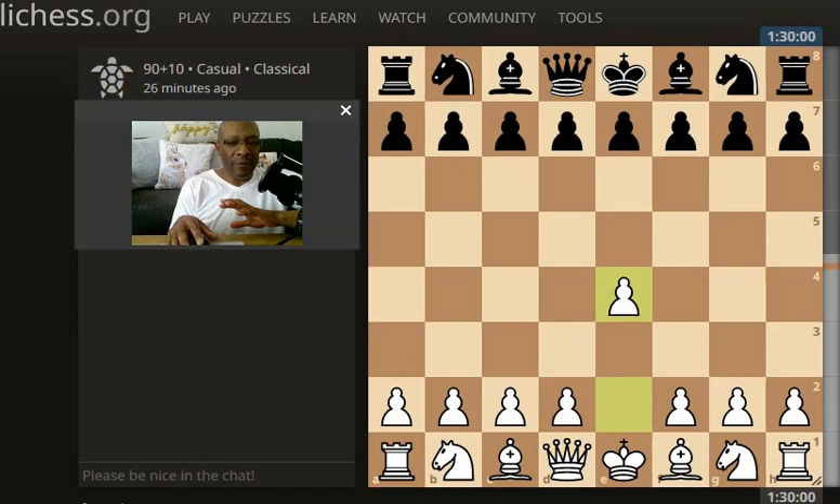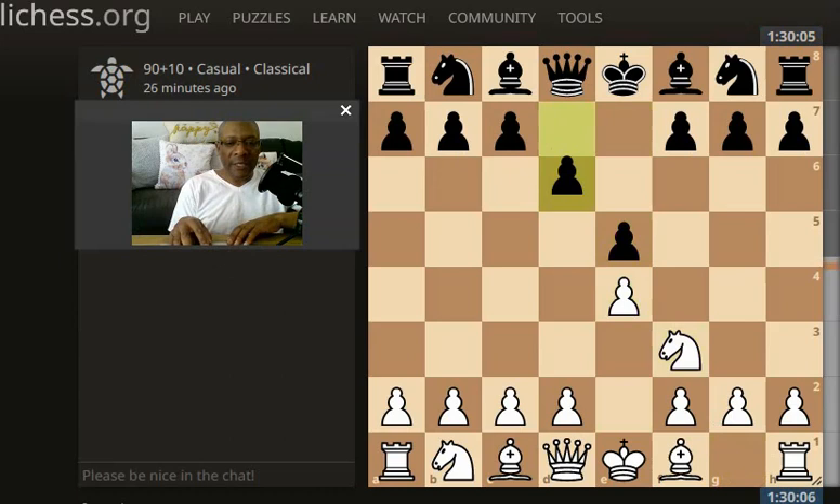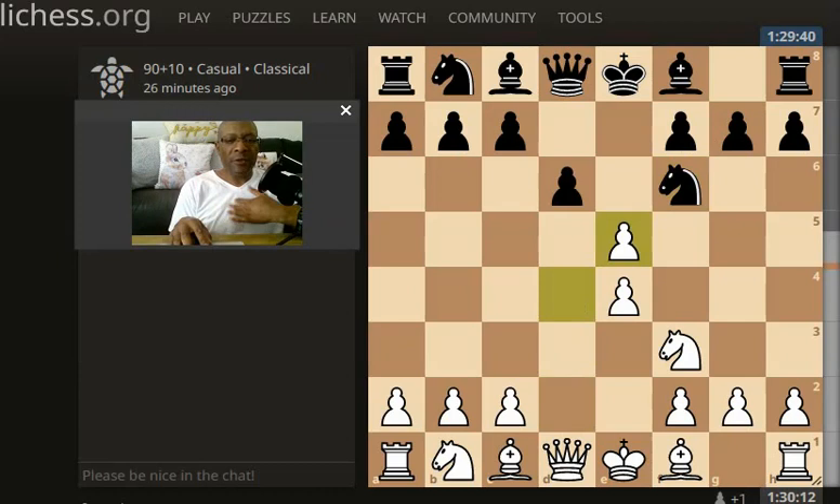They pushed forward blocking the pawn, we developed the knight and attacked through the center — keeping it nice and simple. Then we captured: pretty straightforward, it's a safe capture and one that improves our position. Then they came through with the knight capturing, and I did pause for a moment because I don't usually see the knight taking like that.